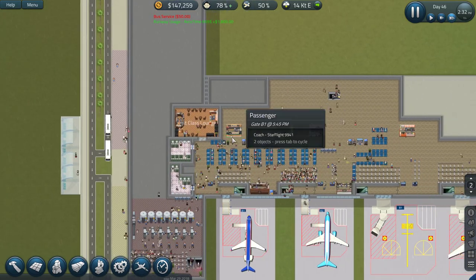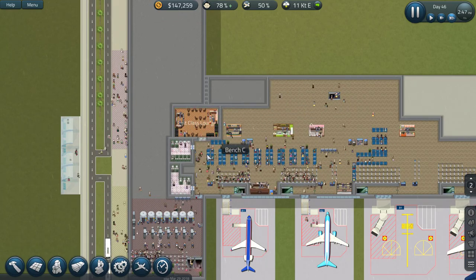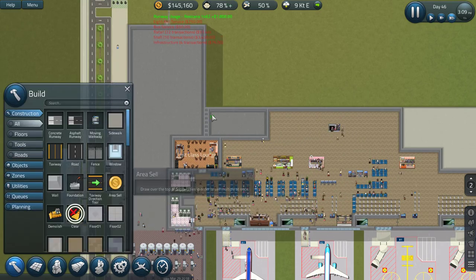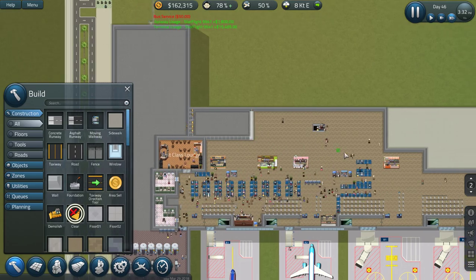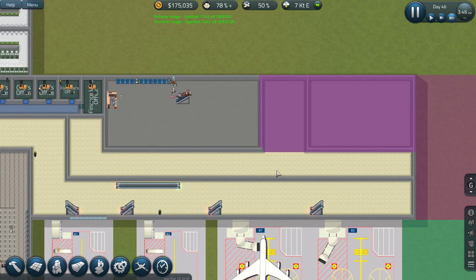I want to completely revamp this. I want to move bathrooms potentially even downstairs - maybe with small bathrooms in here - but the lounge definitely has to go downstairs. Let me grab this clearing and clear that out of the way. Has that been built downstairs? Perfect - so that's fully closed.